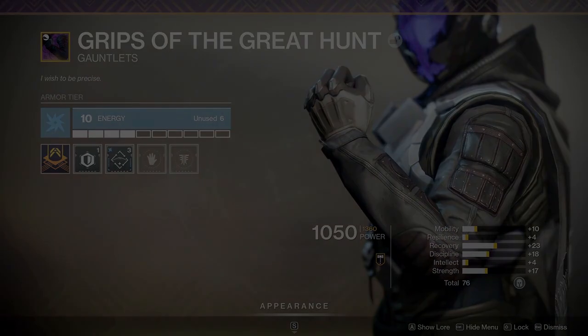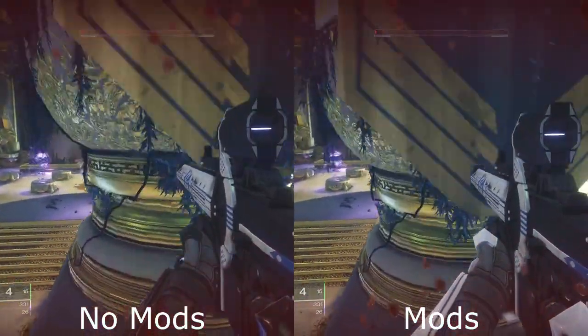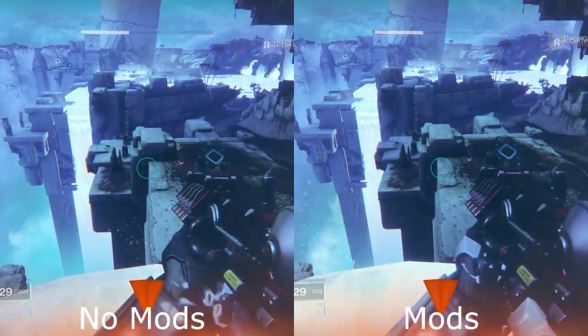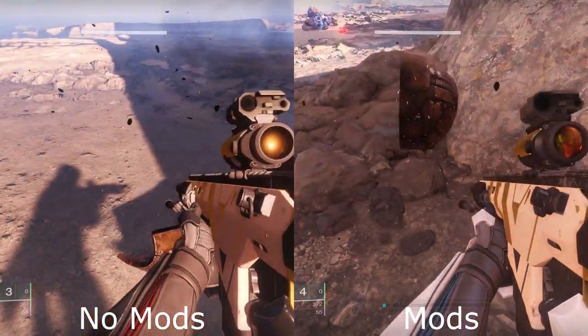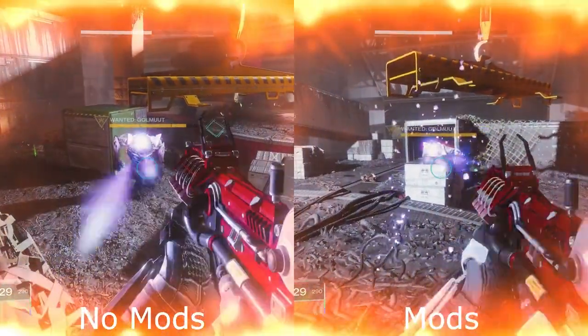To start, it's easiest to look at what this mod doesn't work on: any environmental damage such as fire or radiolaria, including explosives, self-damage, and any enemy attacks that are not AoE, obviously.